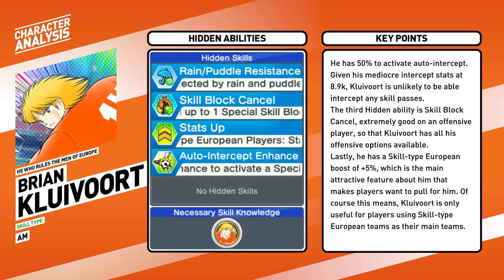Let's go through his hidden abilities first. He has rain and puddle resistance, good for some stages. Next, he has a 50% chance to auto intercept. However, given his mediocre intercept stats, Clevert is unlikely to actually intercept any skill passes. His third hidden ability is skill block cancel — extremely good on an offensive player so that Clevert has all his offensive options available.